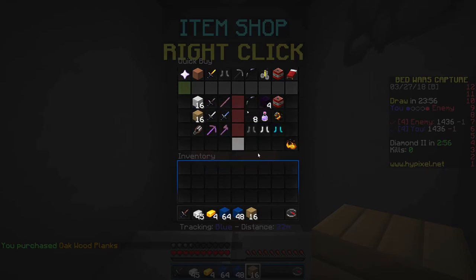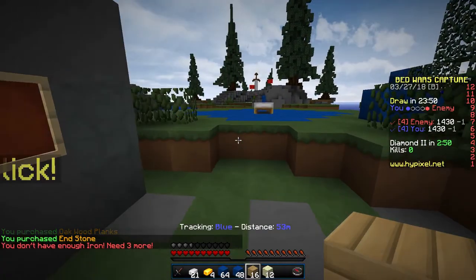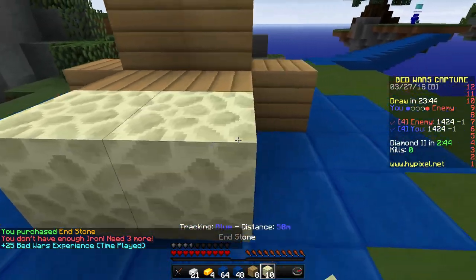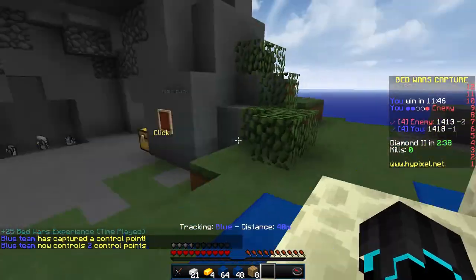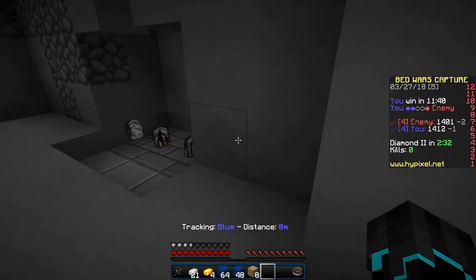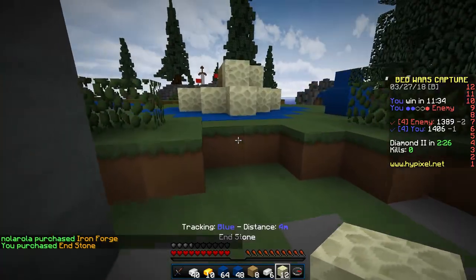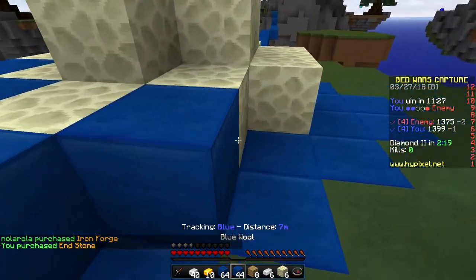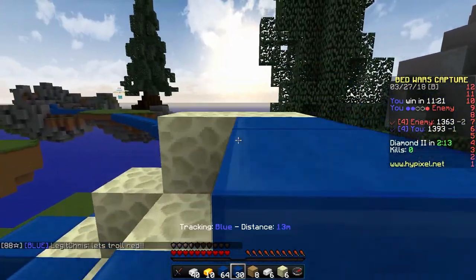We want wood, and then since we have all this iron I want a layer of end stone. Let's place down the wood first like so, and then around that we place a layer of end stone. We want more end stone than that — we captured an extra point, that is good. This is kind of our main bit so we want to protect this as well as possible, and then surround that with wool. That's going to take some time to get through, hopefully.